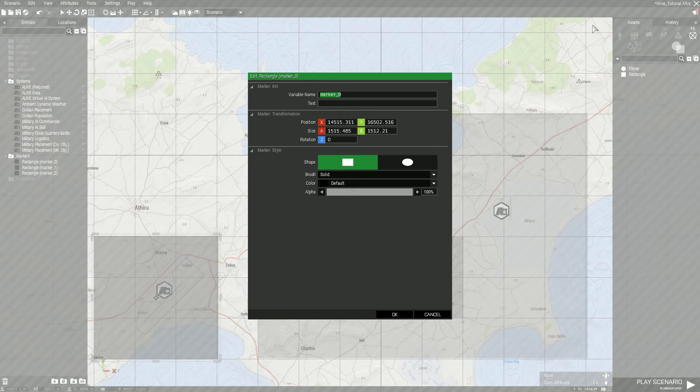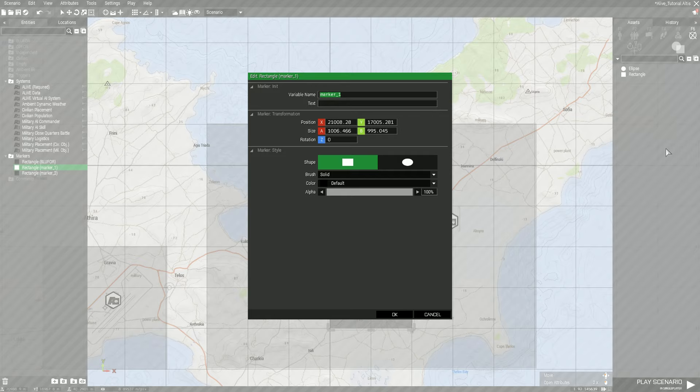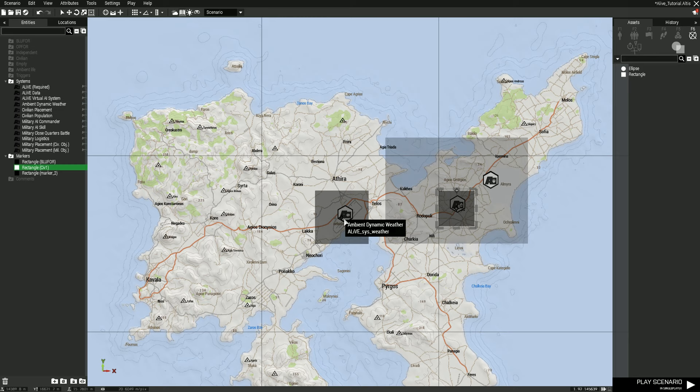Starting left to right: this is our base, so we're going to name this 'blue_for' and then hit enter. Make sure when you're naming it you put it under the variable name and not under the text. Then we name the second marker 'civ_1'. I name markers blue_for_1, blue_for_2, blue_for_3, blue_for_4, and so on — then civ_1 through however many civ objectives, and op_for_1 through however many OPFOR areas, depending on how you want to set it up.